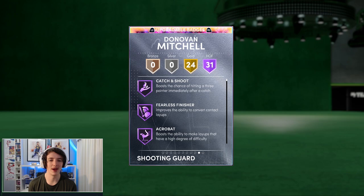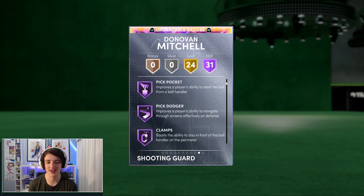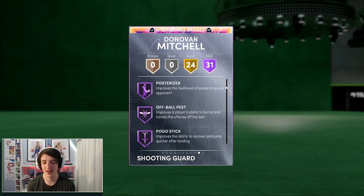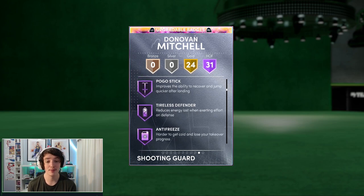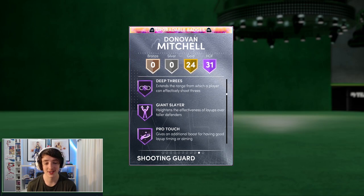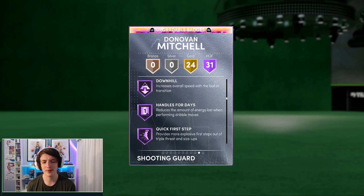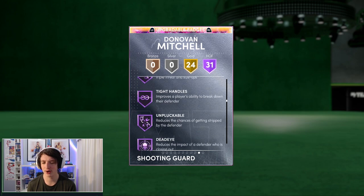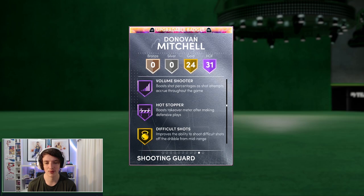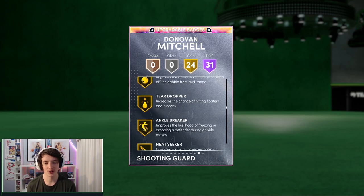31 Hall of Fame badges. Catch and shoot, highlight film, which is good. Clamps in Hall of Fame, which we need. Intimidator, which is good. Posterizer, clearly. Pogo stick, which is very, very good. Circus threes in the Hall of Fame, which I like. Deep threes, clearly that is also very good. This card's going to be very nice — I haven't seen any gameplay of it. Deadeye, which is always good on a point guard — that's something a lot of them need. Volume Shooter as well, which is quite good.